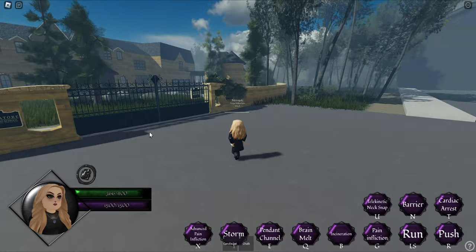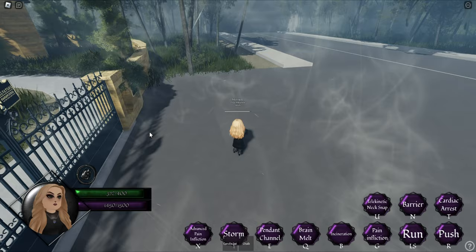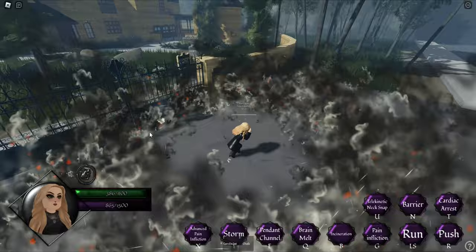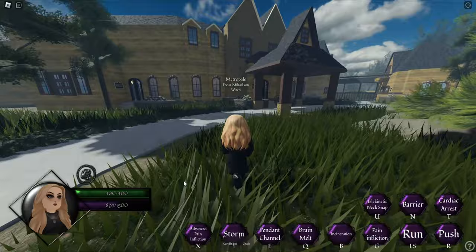This is the third cheapest game pass: Freya. A lot of people I've met have underestimated her and think she is weak because she can be killed too easily. But Freya is insanely strong if you know how to use her properly. Almost all of her offensive spells have infinite range. Her Cardiac Arrest keybind deals insanely high damage while having infinite range, and it can also be used on someone while they're knocked down.